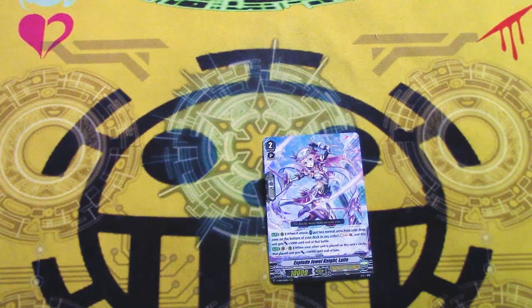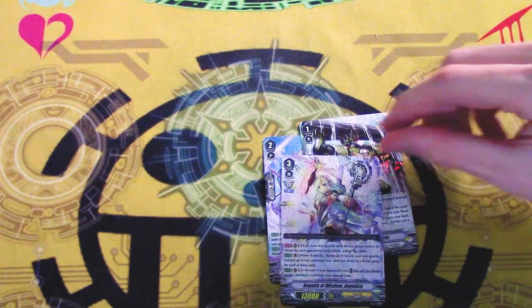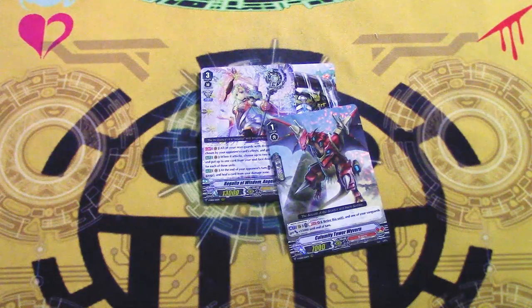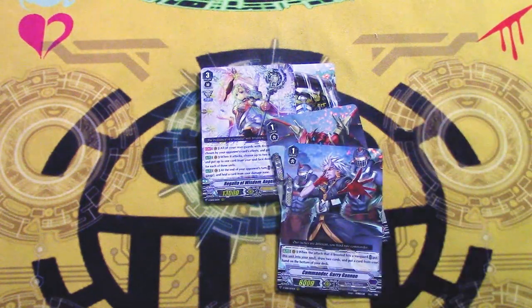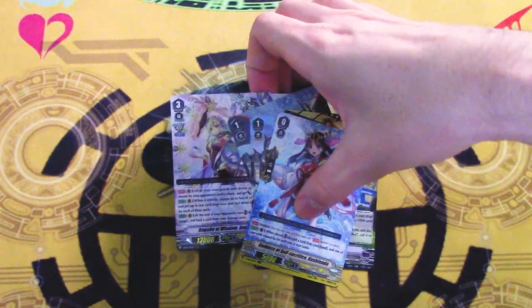And the last one is Jewel Knight support. Nice. And Beast Deity support. It's definitely one of everything in the set, because this is Angelica, Calamity Tower Wyvern, Gary Gannon, Wonderboy, and Cushinanda to round it all out.